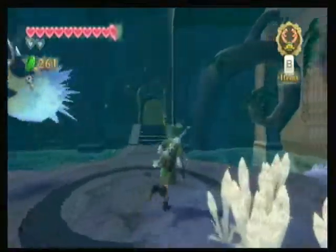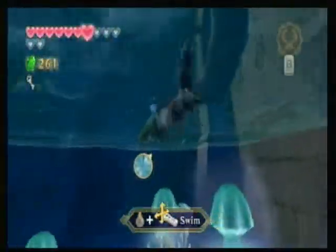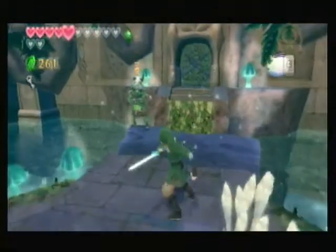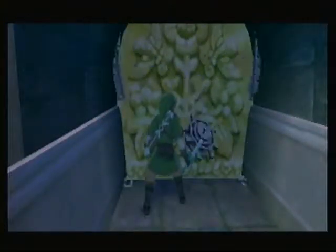So anyways, there's a Bokoblin right in front of the door — walk straight through him. As soon as I grabbed that and saw him up there, I knew it wasn't gonna be good. I kinda forgot how to swim in this, but I remember now — you don't use the stick, you gotta use the motion controls. I'm just gonna run past you, because I don't feel like fighting you. It's been forever since I played this game — I gotta get used to all the controls and everything again.